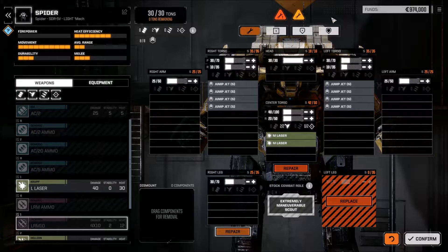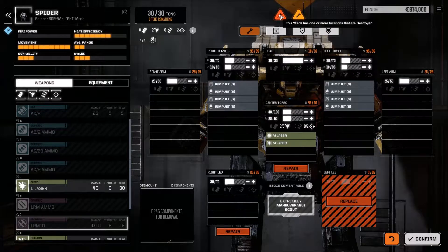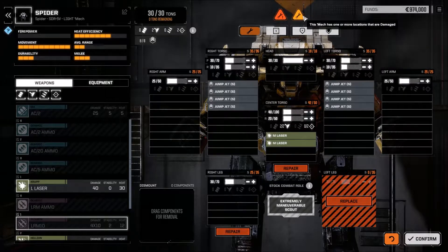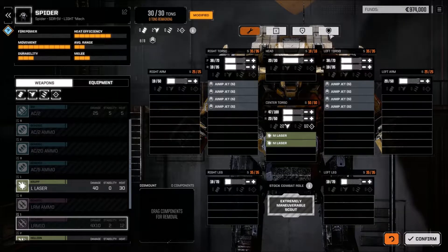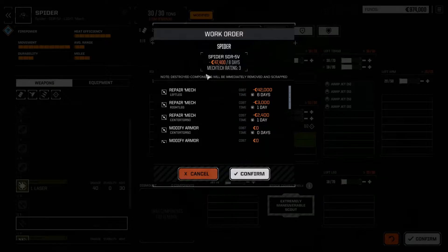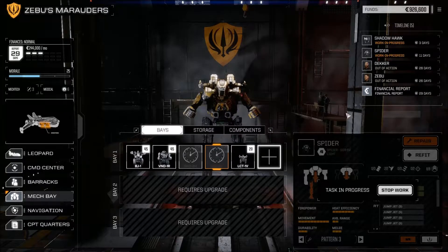Before repairing, these symbols tell you what's wrong: this mech has one or more locations destroyed — that's our left leg — and one or more locations damaged. I like to hit Max Armor to make sure techs fill it up to full. The Spider repair report comes to 47,000 C-bills, which will drop our funds to 926,000.